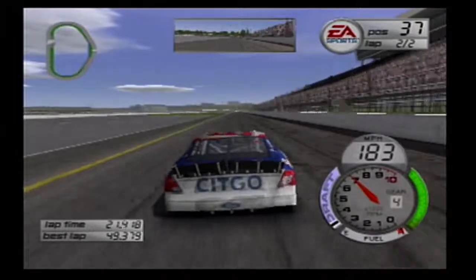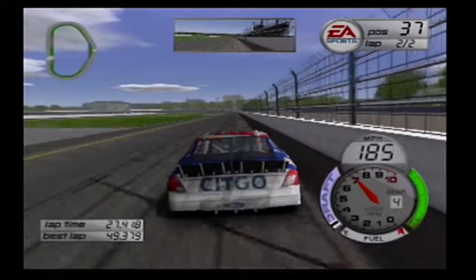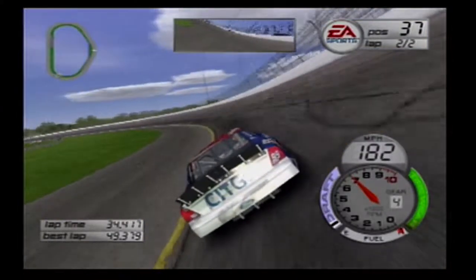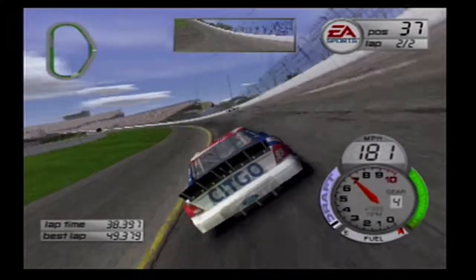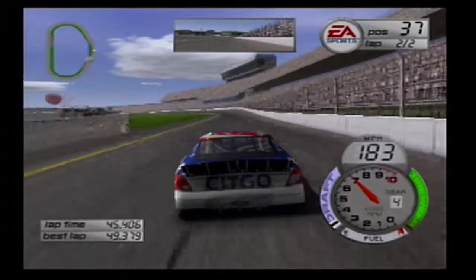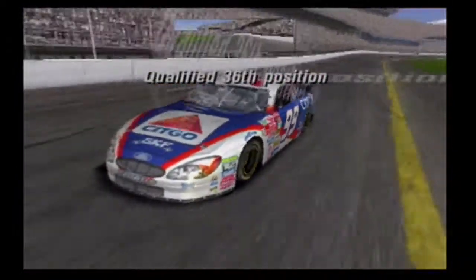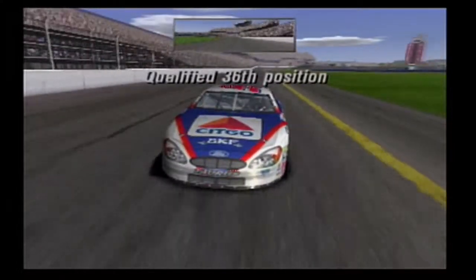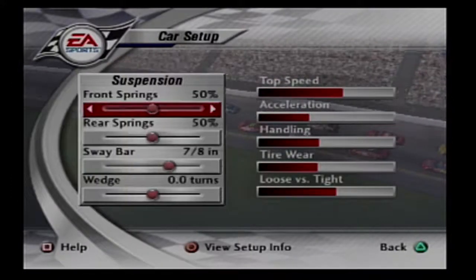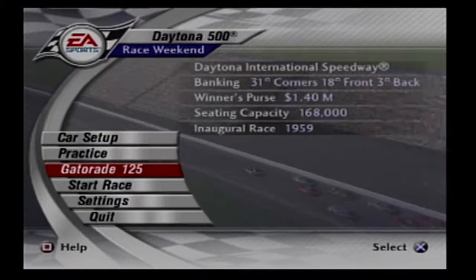I believe I have the race settings to 10%, so it'll be about 20 laps in the 500, which isn't too long and isn't too short — it will allow for at least one pit stop and some action. We're going to get to the Gatorade duals. The car is kind of twitchy, I don't like that. We might have to adjust it. We qualified 36th. The car was a little loose so we're going to tighten it up a little bit. It's time to do the Gatorade 125s.